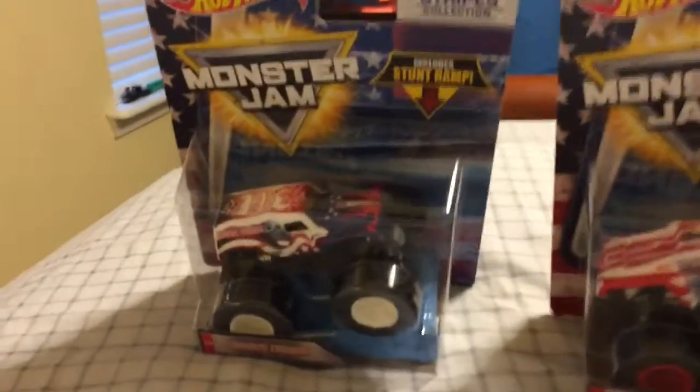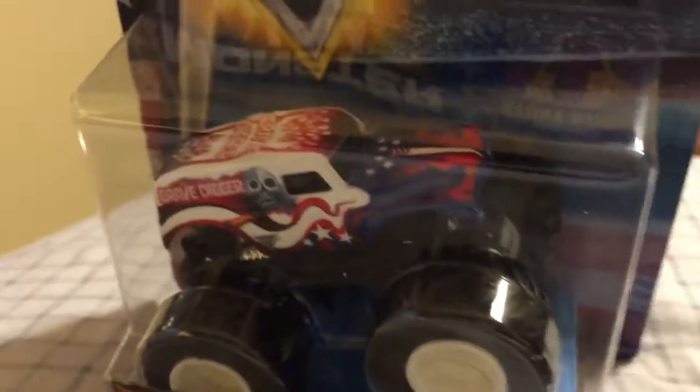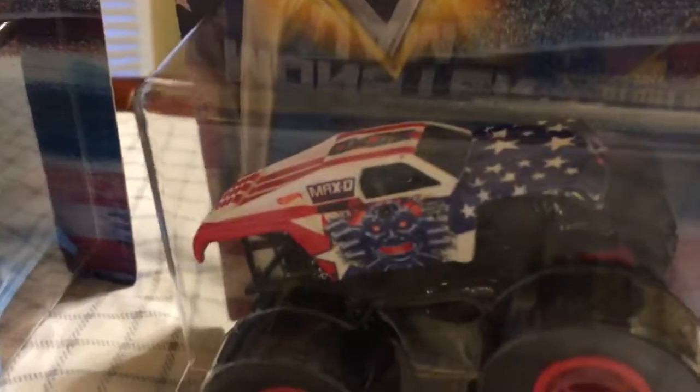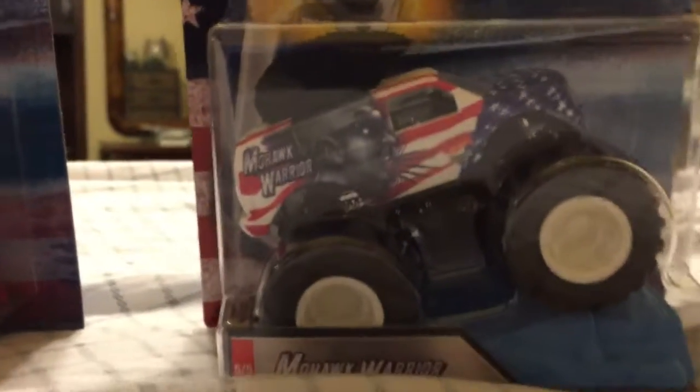The design of these trucks is really cool — you've got the blue up front representing the stars, and then the Stripes pattern going around like that. One thing you'll notice about Max D is that only in this series he has no spikes. The only difference with Soldier Fortune is no gun — it's been like that for a while since Feld removed the guns. And the Mohawk on Mohawk Warrior is supposed to be a different concept design.